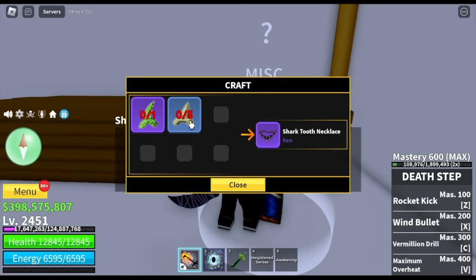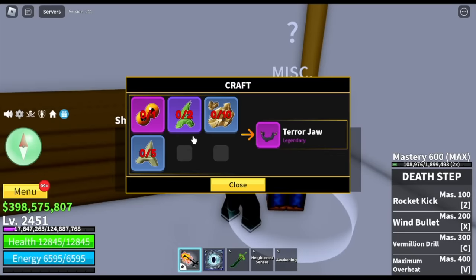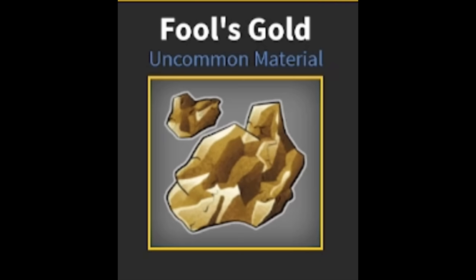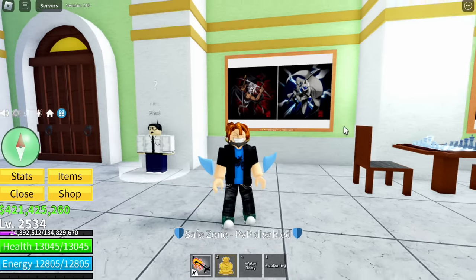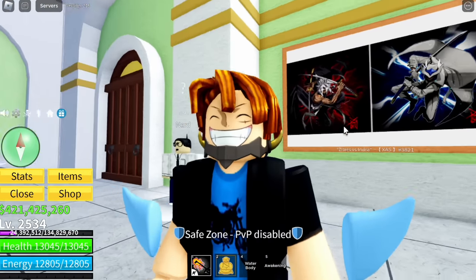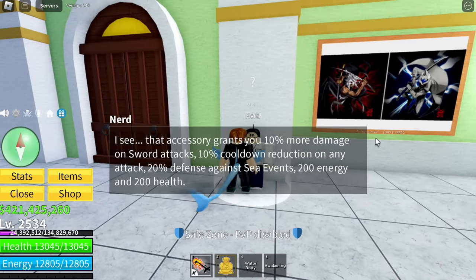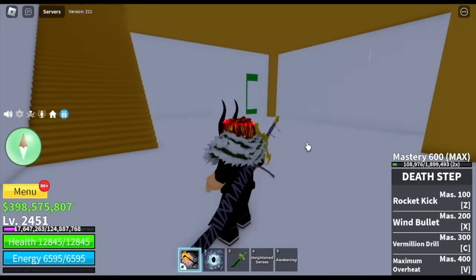Moving on to our next accessory, we got the Terror Jaw. This one requires more materials — you have four. So first the tooth, then Terror Eyes which is a legendary material, as well as Fool's Gold which is an uncommon material. Don't worry, I'm gonna show you where we can get those items later. Let's check the stats first: 10% more damage on sword attacks, 10% cooldown reduction, 20% defense on sea events, plus 200 energy and health.